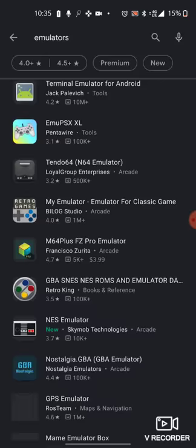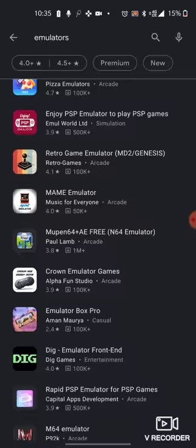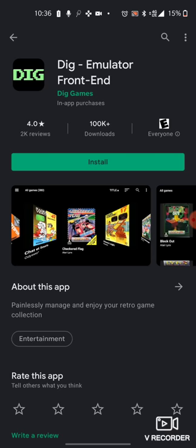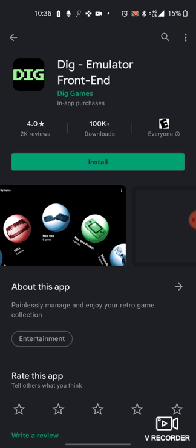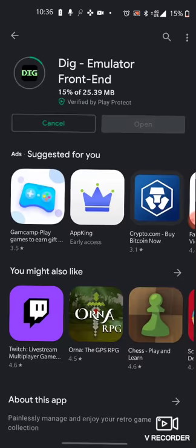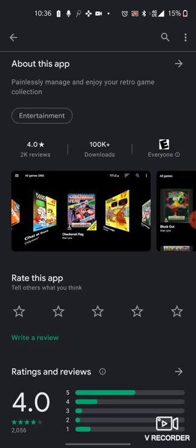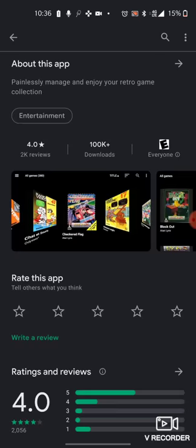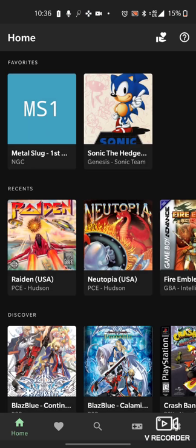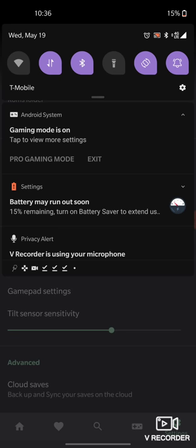Now, if you want to do arcade games, you go down to Dig. Dig is just — I'll install it just to show you what it's like, but you need the emulators alongside it. It basically just runs as a storage front-end for your games. The thing I like about Lemuroid is that you don't need separate emulators — it has all the emulators built into the one app.